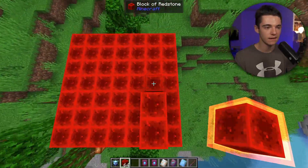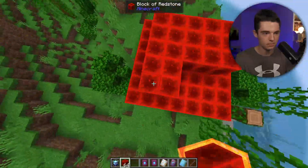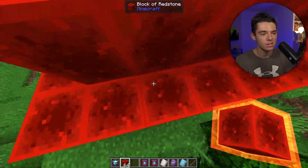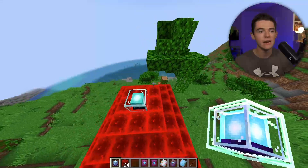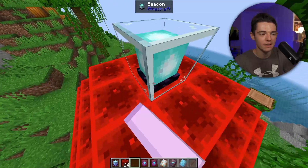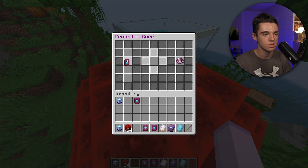Now we have our 3-block-high pyramid. We just go ahead and place our Protection Core on top and it'll shoot up to the sky. Now we can interact with it. You'll see four different options and the fuel slot. What we need to do is give it a protection module — we'll go with Protection 1, giving us a 30 by 30 area. Now we need some fuel to have our protection work.